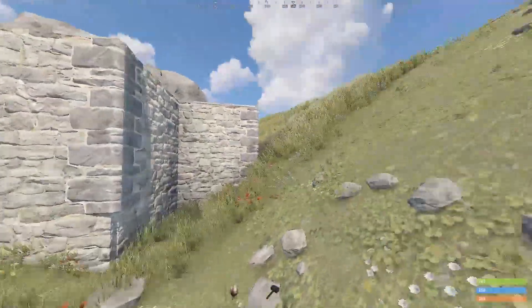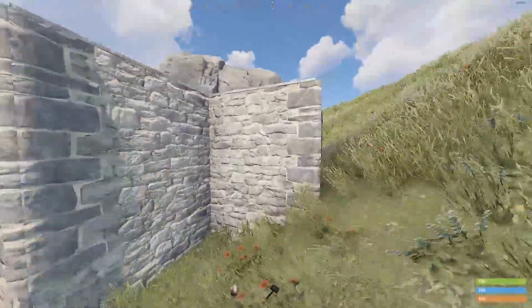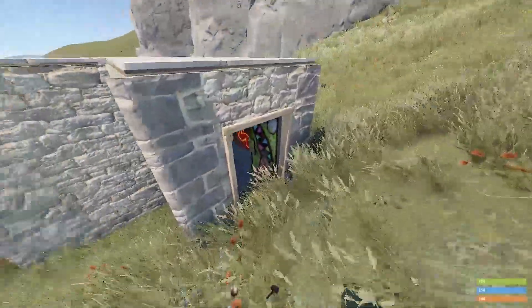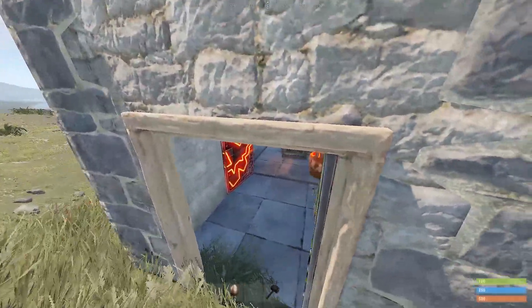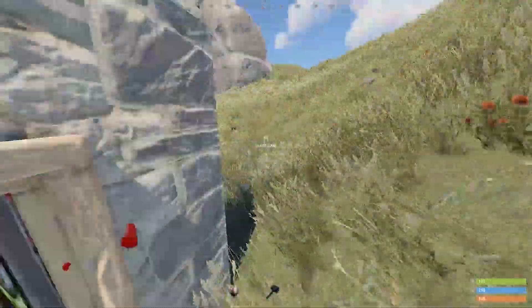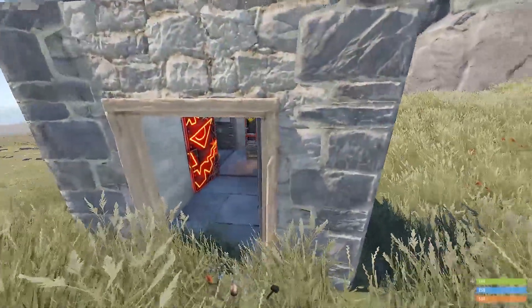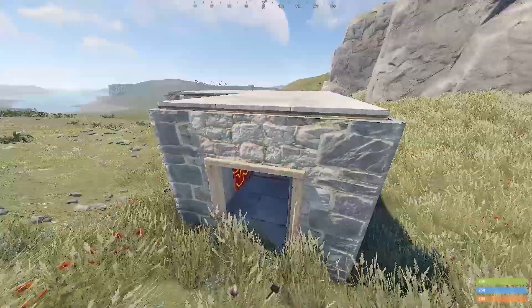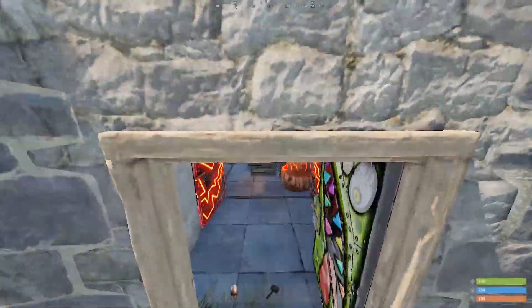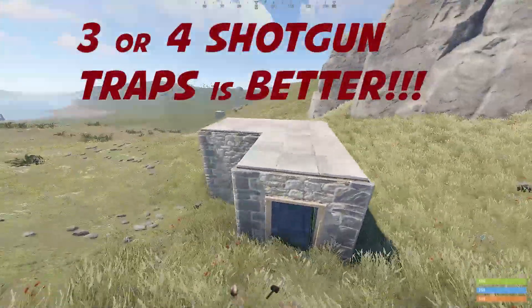They won't see the trap because what you want to do is find yourself a very steep slope — more than 45 degrees — and build this section first so people don't see what's attached to the roof. They might see just enough to get enticed, like a running furnace, a jump scare, a loot box, or that locker over there.